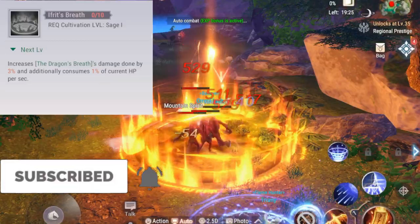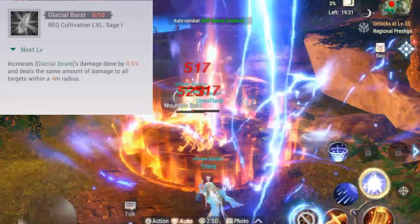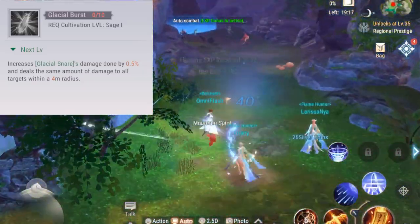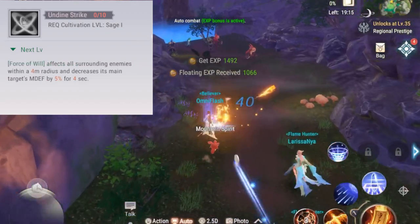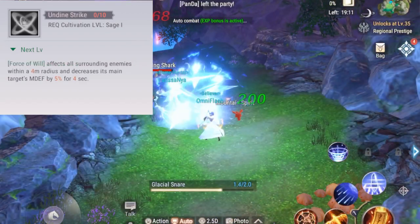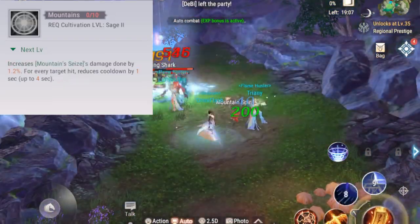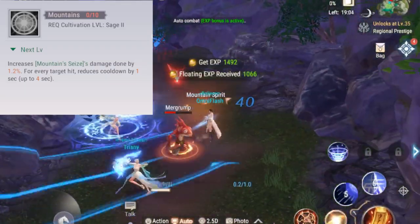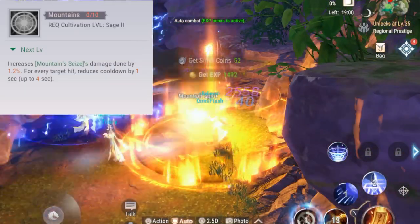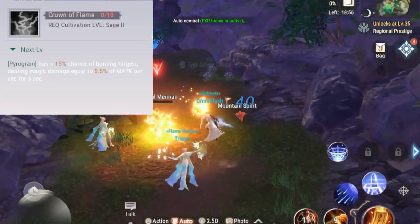Ifrit's Breath increases the damage of Dragon's Breath. Glacial Burst increases the damage of Glacial Snare and turns it into an AoE. Undeen Strike turns Force of Will into an area effect attack and decreases the magic defense of the main target. Mountains increases the damage of Mountain Seas and decreases its cooldown depending on how many targets are hit.